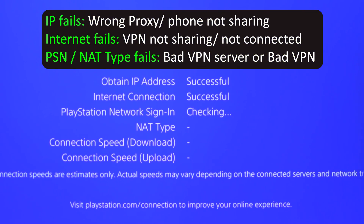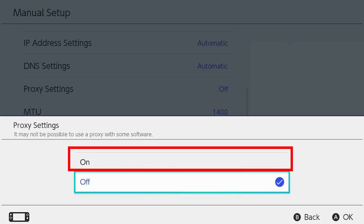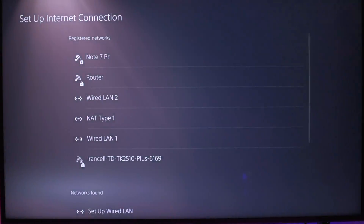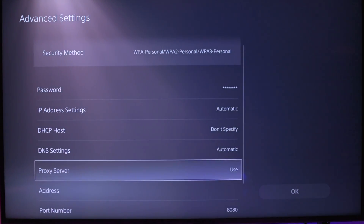On Nintendo Switch, go to Network Settings > Manual Setup. Turn Proxy Settings on and enter the Server and Port Number. Save it and test your internet connection. If you shared a SIM card connection via your phone hotspot, every step is the same — you just need to connect your console to your phone hotspot.